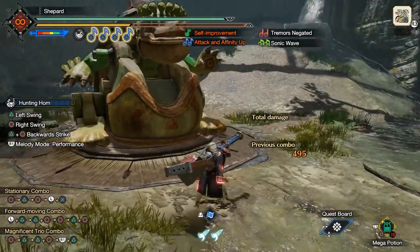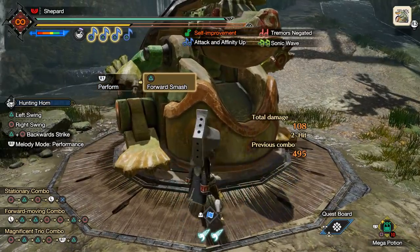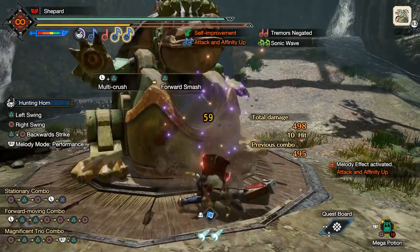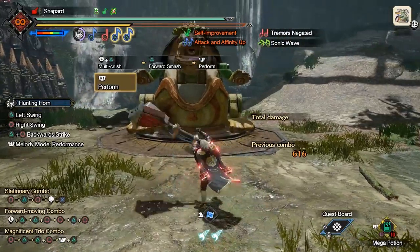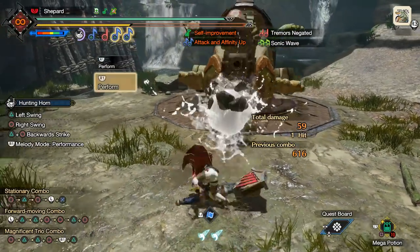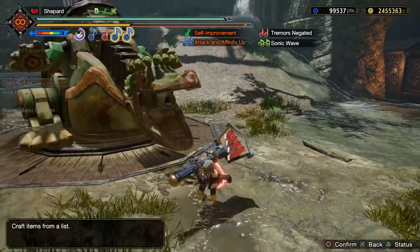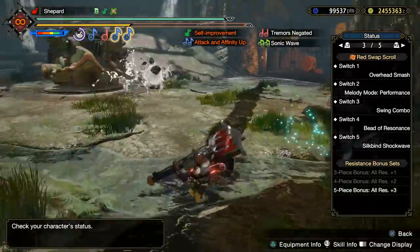In terms of normal combos, the egg isn't something I normally worry about too much. Outside of keeping up the songs I want, I generally prefer just doing Perform, because it gives you iframes. The other mode can sometimes make it easier to get more songs off — it's really a matter of preference and the hit zone of the monster.